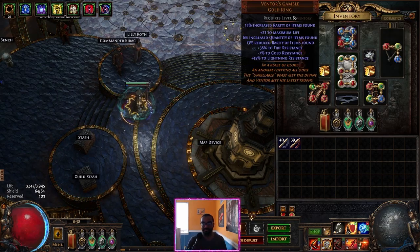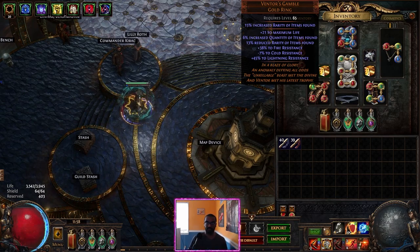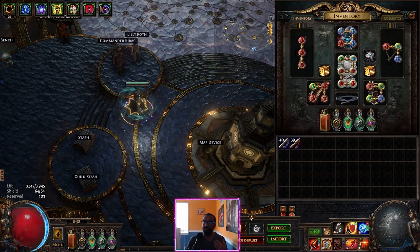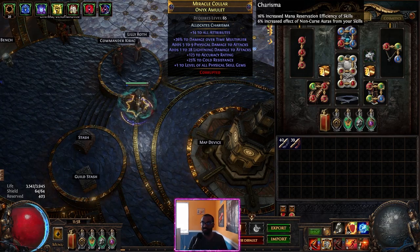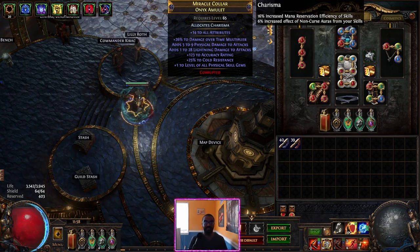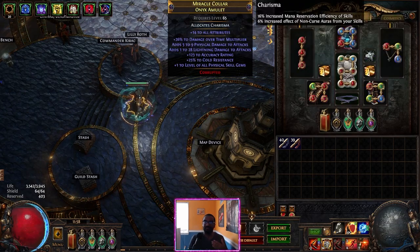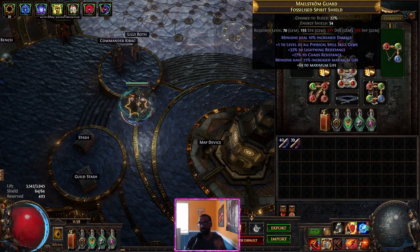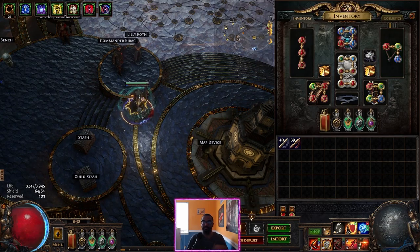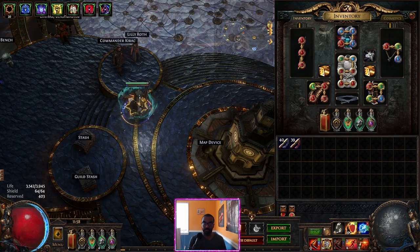We didn't have ring slots that were competitive within a reasonable budget. Herald purity rings are solid for damage, Mark of Submission rare curse-on-hit rings are good, but Ventor's Gambles are just so solid — they do a lot and I can get the rest of what I need elsewhere. We did not sacrifice the amulet though. CF only has a couple ways to scale gem levels, and the amulet is the biggest one, so not having a plus-level amulet felt like an absolute throw. Running Ascetic or Bisco's Collar would cost me the damage, so we go with a rare amulet that also fills in resistances.